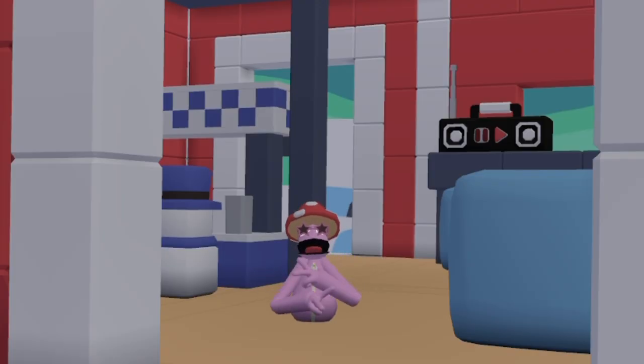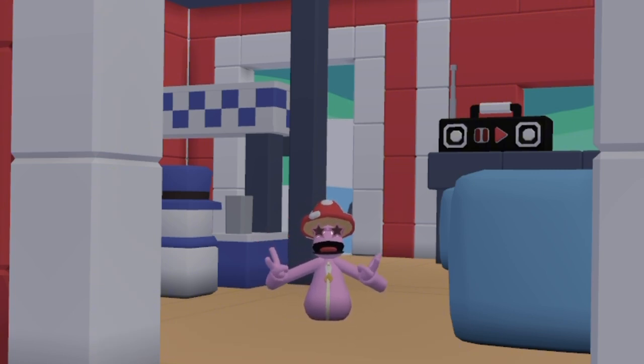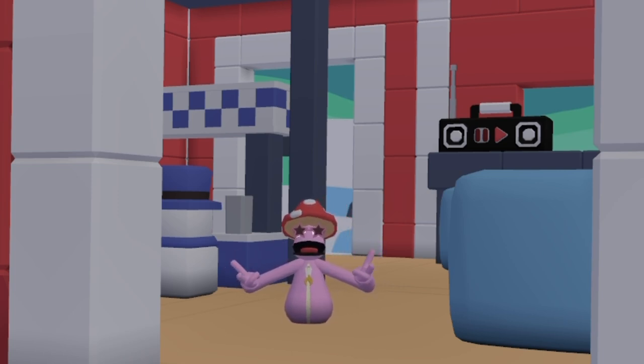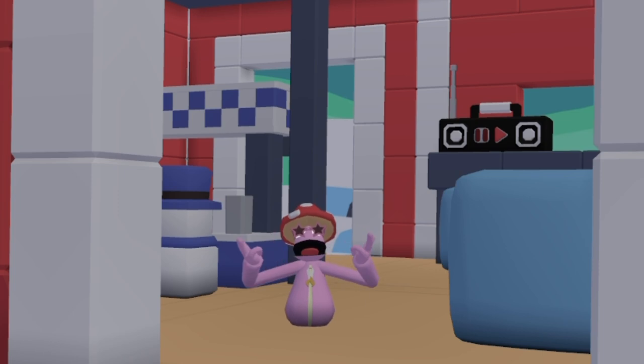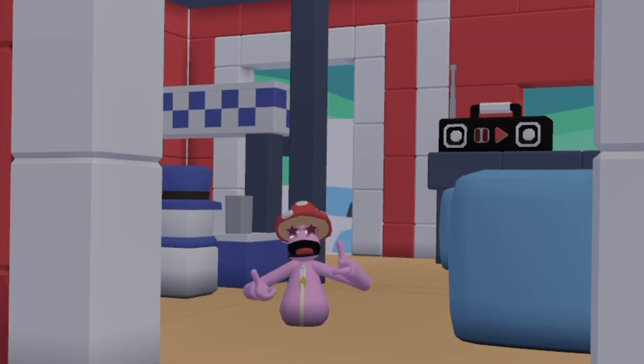I'm just going to be honest — I hate Outpost. It's kind of a boring map, and I feel like if you could actually play hide and seek in it, it would be a lot more fun. I understand that a game like this will need a map where you can just chill, since a lot of people don't actually play it for hide and seek itself. But I feel like this map has a lot of missed potential. If I had to say something good about it, it would probably be the mountain — I just think it looks really cool. But other than that, I'm going to have to rate Outpost a 3 out of 10.